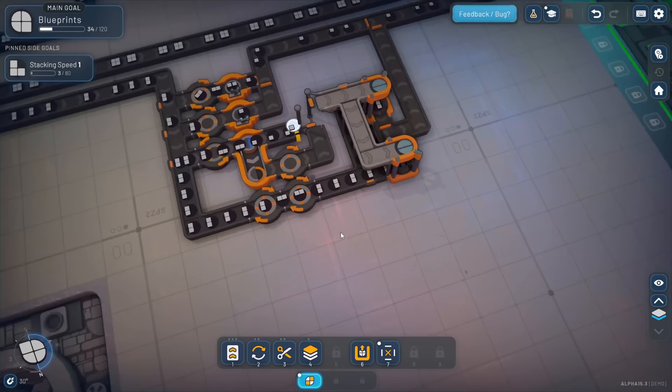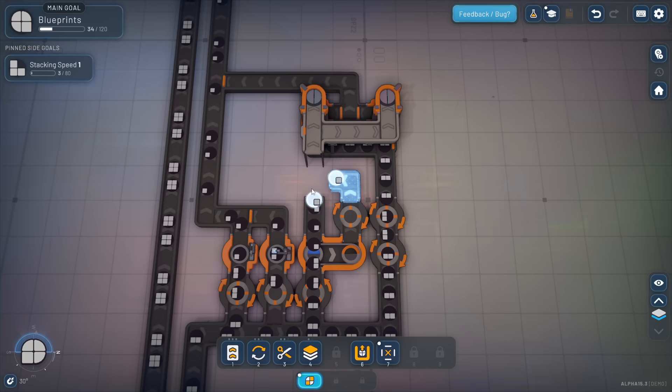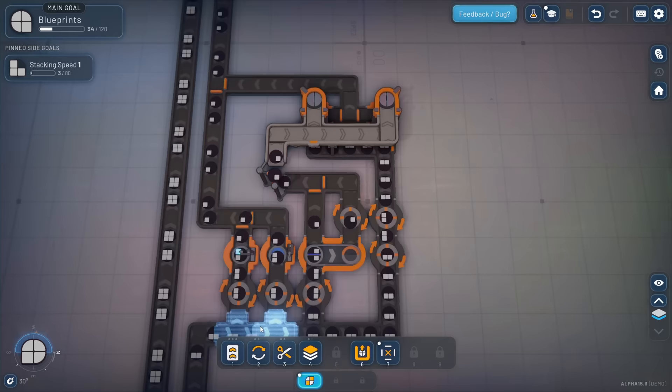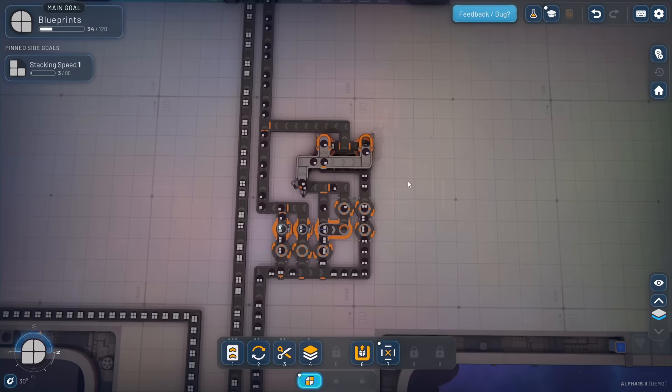We are not getting these little quarter blocks up top. Let's fix that. I just need to bring these a little further along then go up. Let's see if that solves our problem.